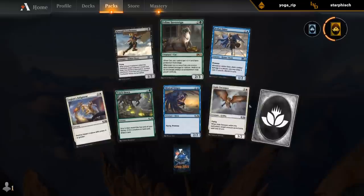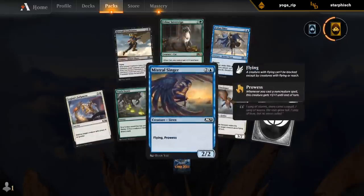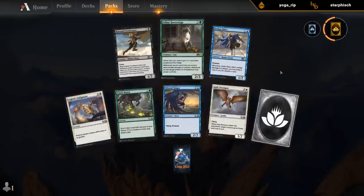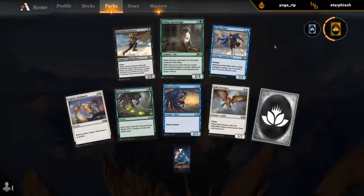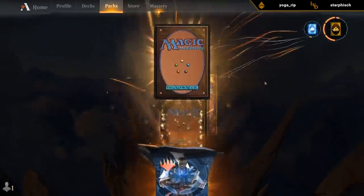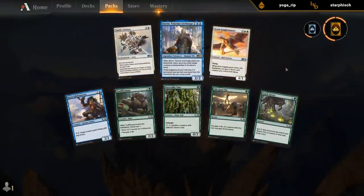A lot of cards that are close in power level here. The Elder can be quite good in blue-red decks. Freebooter is always fine. Singer is also decent in any blue deck. Swooper is great in any white deck. Sovereign is just okay. Not too many cats, but there are a few — Pride Malkin comes to mind. Last pack: Baron. Not a bad pack; both of the white commons are great, at least on the same level as Baron.